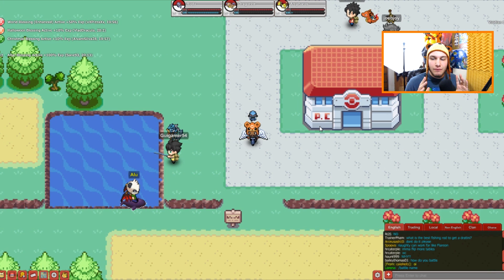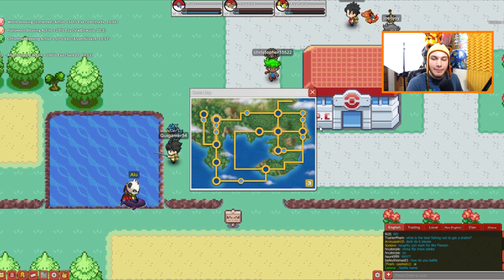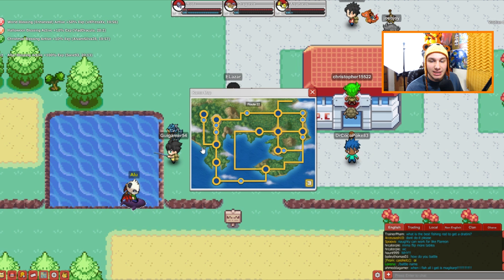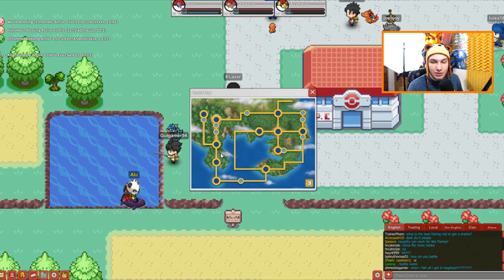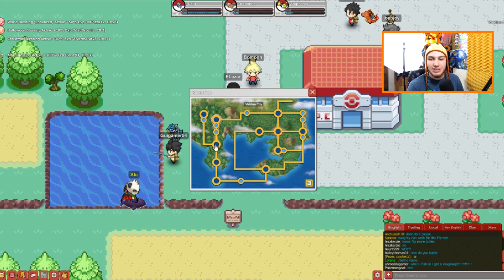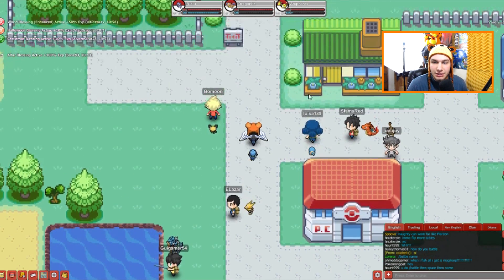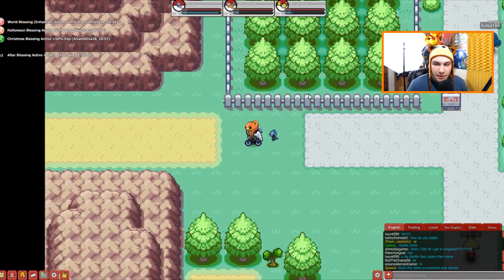I'll be starting today's video from Viridian City. Let me pull up the map so you guys can see exactly where I'm at. Viridian City is the second city in the game — the first city is Pallet Town, so this is the second city in the Kanto region. The only place that Ampharos and its pre-evolutions can spawn is in the Johto region.